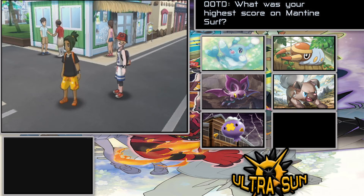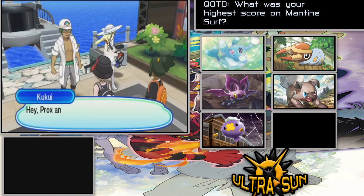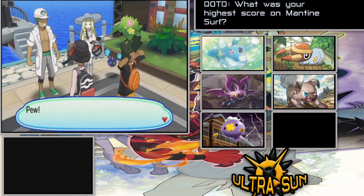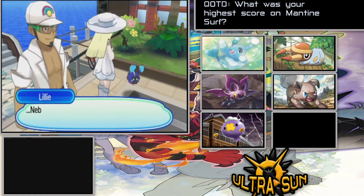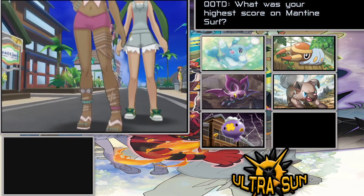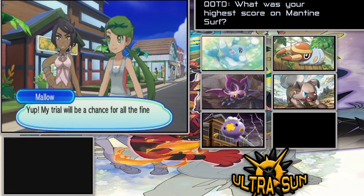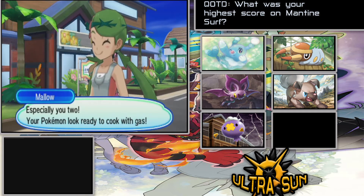The battle with the Totem Lurantis though — that fight is actually pretty insane even in vanilla. I remember doing the Moon randomizer nuzlocke and we had to fight Totem Lurantis, plus there was a Castform that turned into Fire Castform and just used Weather Ball, doing massive damage to all my Grass-type Pokemon. I also had some Steel-type Pokemon on my team, which was another big problem. But there's Olivia and also Mallow now.